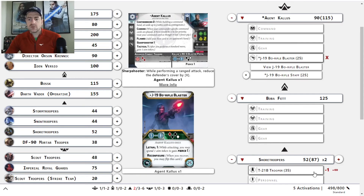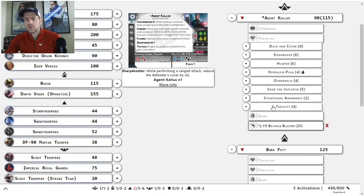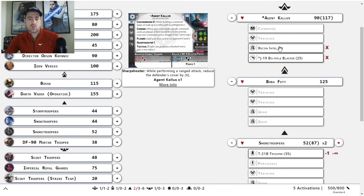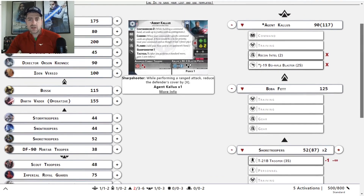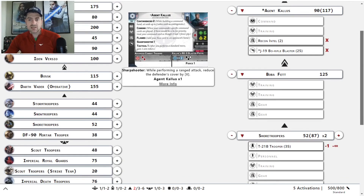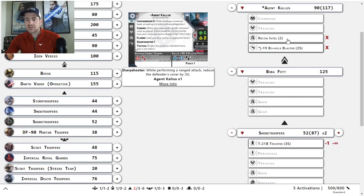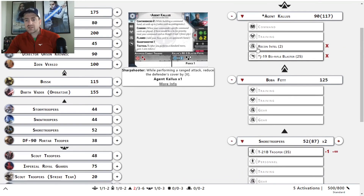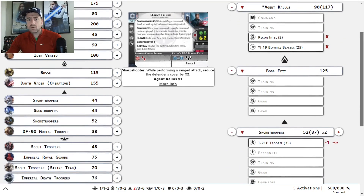So to cap it off, we're going with Kallus with the bow rifle. We have two extra points — we could play around with the gear slot. Recon Intel is probably not a horrible one, because you can put Kallus in position to kind of lock some people down against the right type of army. So Kallus with Recon Intel and his big bow staff rifle.